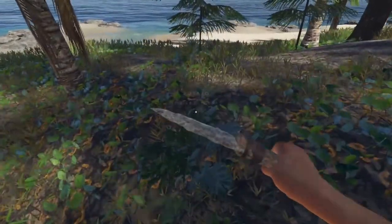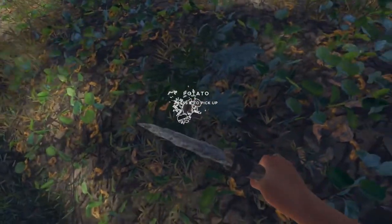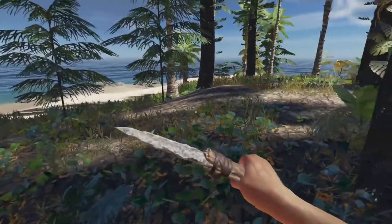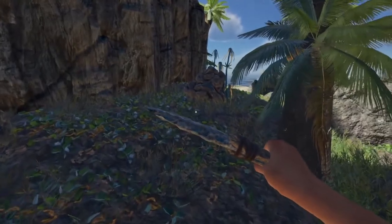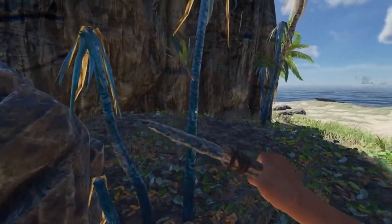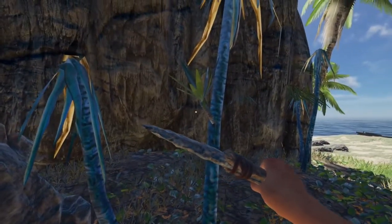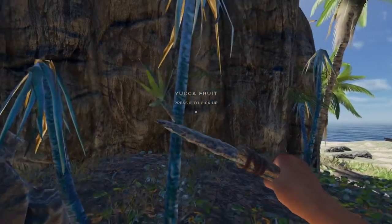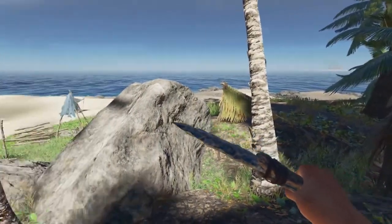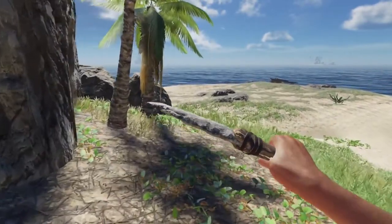Here we have the potato plant — it can be a little hard to spot but its leaves are a darker green, very different in color, and you can usually see a potato on it. We'll grab that and add it to our inventory. The last thing on this island is our yucca fruit. After you harvest the fibrous leaves there will be a cutting or yucca fruit — same thing, just grab that.